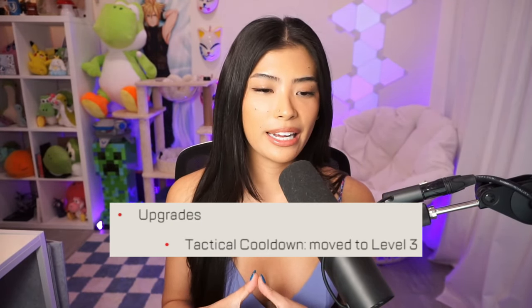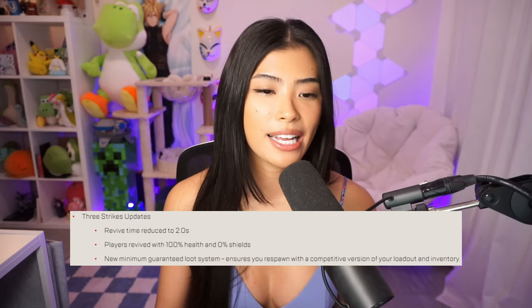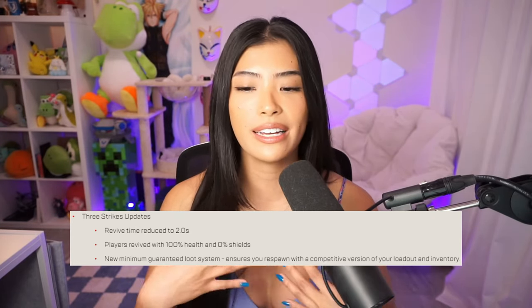Wraith changes include her Tactical Cooldown moved to level 3 and her Ultimate Cooldown moved to level 2. Also, Three Strikes is coming back — yes, Three Strikes is returning. It's my favorite LTM of all time that Apex has ever released. Some changes being implemented this time around: revive time is reduced to two seconds, players revive with 100% health but zero shield, and there's a new minimum guaranteed loot system that ensures you spawn with a competitive version of your loadout and inventory.